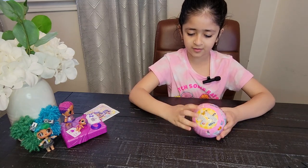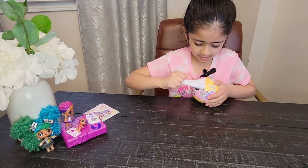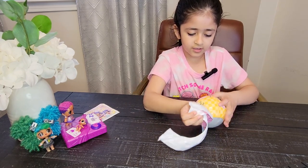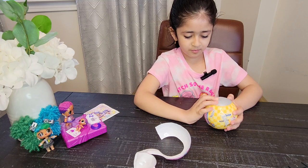So let's go ahead and open this. Here it says arrows. Oh, this is a silver ball. Let's unwrap it. This is going to be a secret message or a sticker. I'm not going to want to miss this. How do you open this?